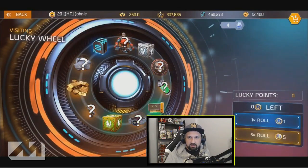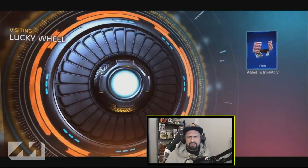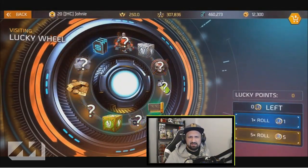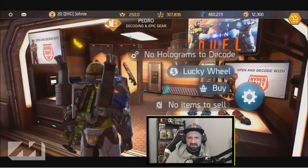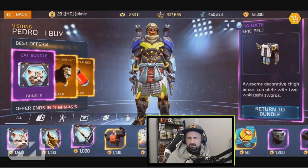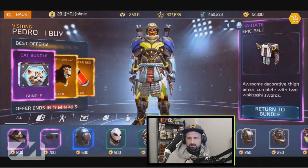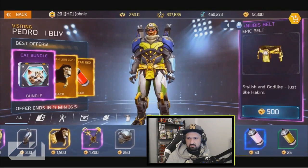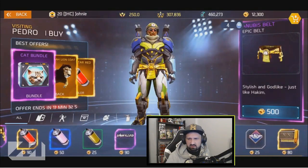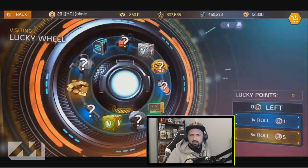Let's spin that wheel again — one for a hundred gold. Samurai Dozen, what the hell is that? I think it's available in the shop — you can get the samurai bundle, but I'm not sure you get that part. It looks like a front piece. And that's not the Anubis belt. I think it's not available in the shop; maybe it's available in the boxes, but I'm not sure.